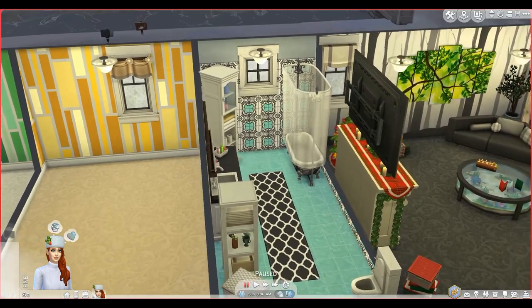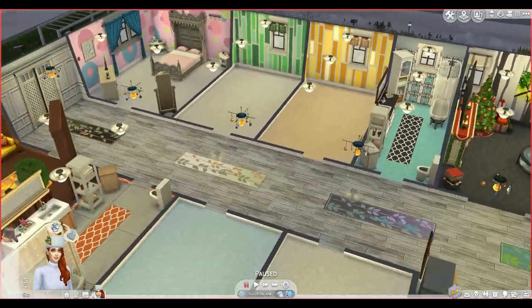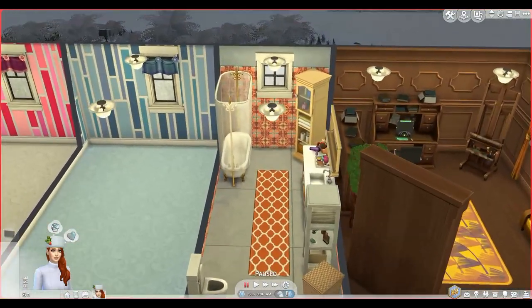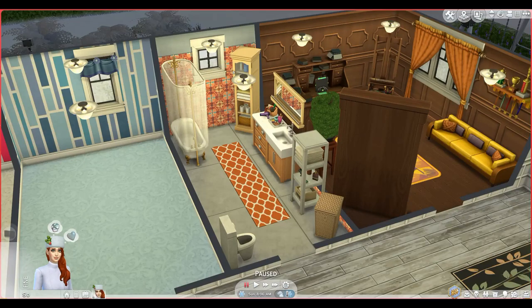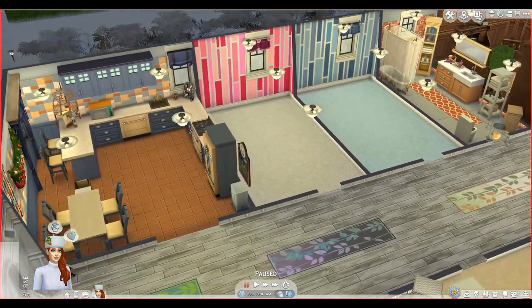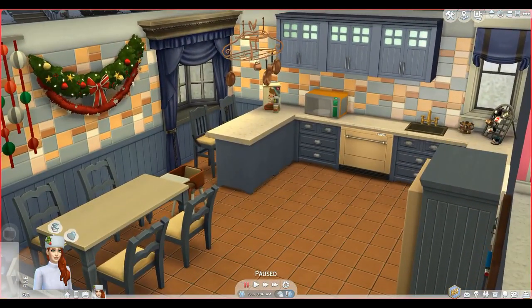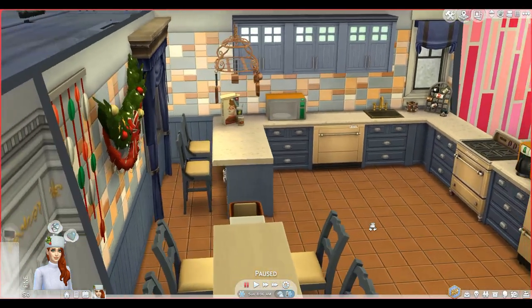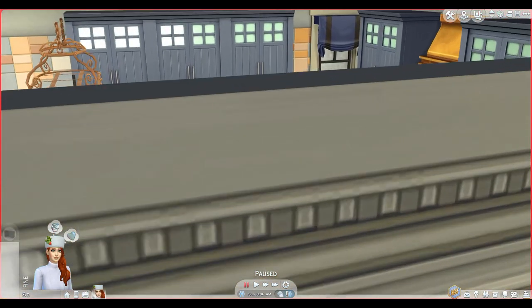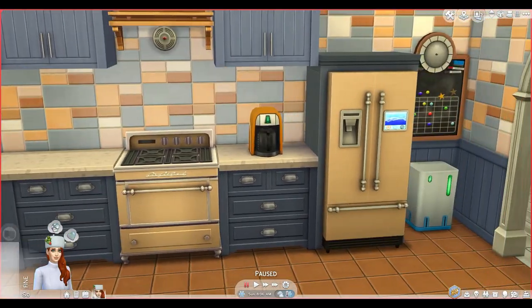I basically did mirror images of the bathrooms — the other one is the same but with a different color pattern. The one closer to the bedrooms is a little more cluttered. The kitchen is my favorite part always — I love nice kitchens because I myself don't have one. This is a dream of mine, so this is where I really splurge. We have a nice eating area, a high chair for the child to come, and nice appliances — basically all the good stuff.